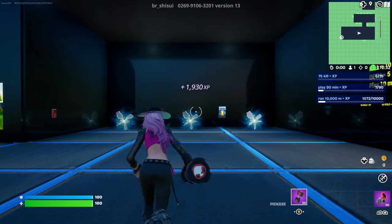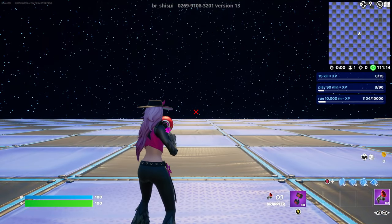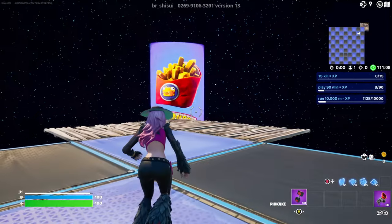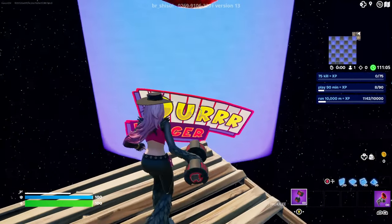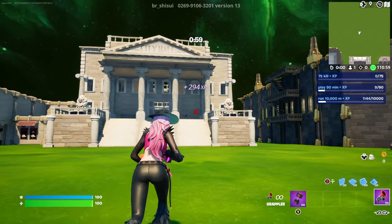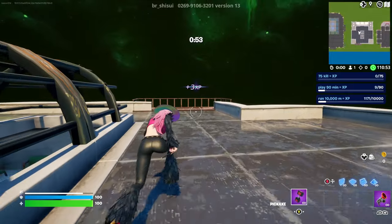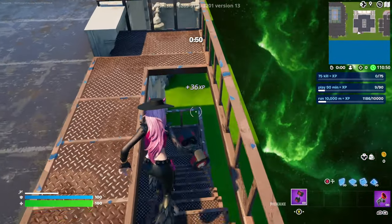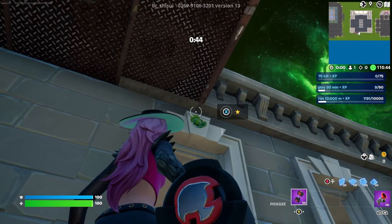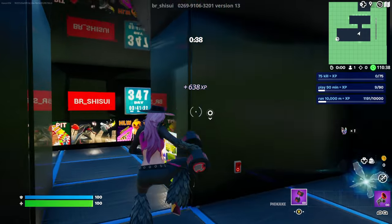We got a ton of XP from all the buttons, but I'm going to show you guys a few more. Go straight into the rift again and you'll be teleported. Go straight to your right-hand side corner and once you're there, interact with the button on top of the door — it's the Durrburger sign again. It's going to teleport you to the same location. This time go to the city hall building in the middle, go up on top using your grappler, and go to the right side where you can see stairs. Go down and turn to your left — on top of the window will be a tiny cabbage with another XP button on top. Interact with it for another XP boost.